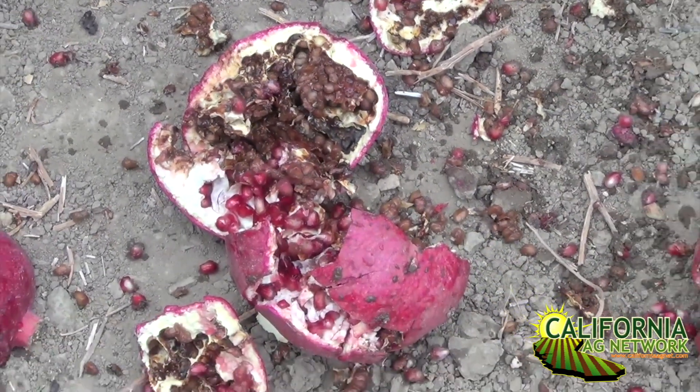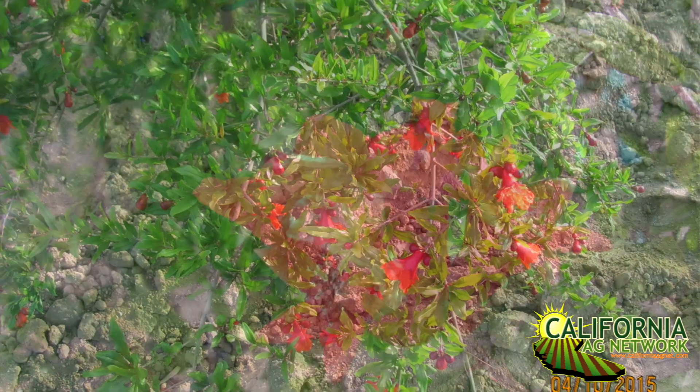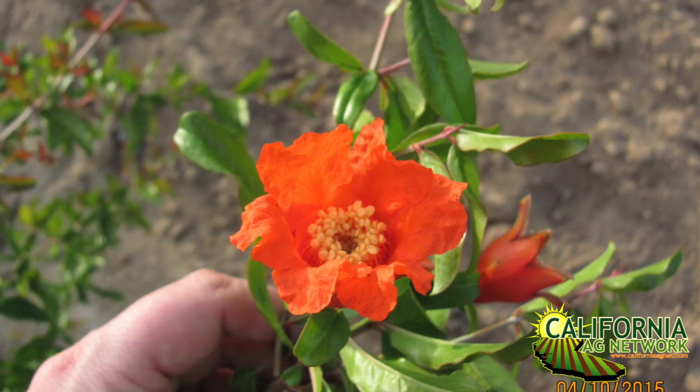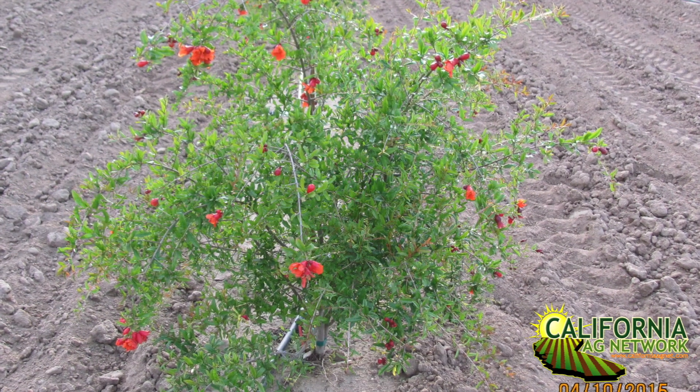The causes of black heart in pomegranate are Alternaria species, and the most common species that infects the pomegranate is Alternaria alternata. The infections occur at bloom time. Because the pomegranate blooms for a long time — like two months — we have flowers for an extended period. We found out in our research that the most susceptible stage of the flower is during petal fall. Because this disease develops at bloom time, we focus on controlling it by conducting fungicide spray trials during that period.